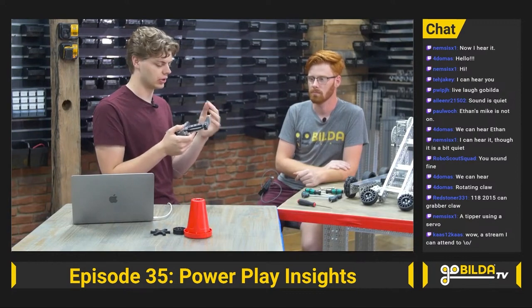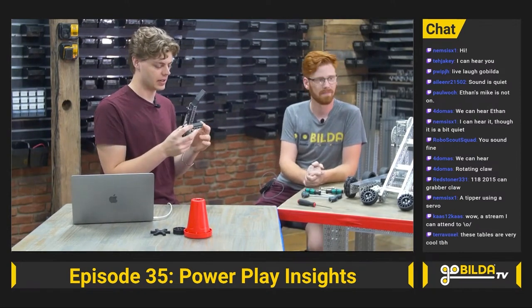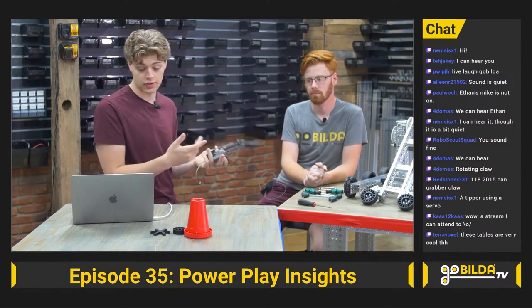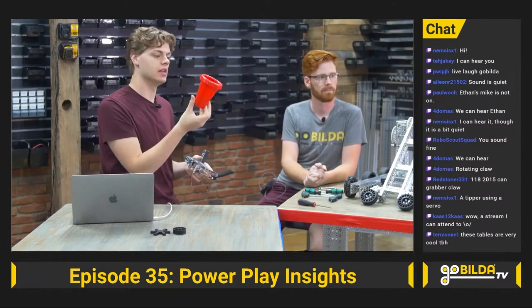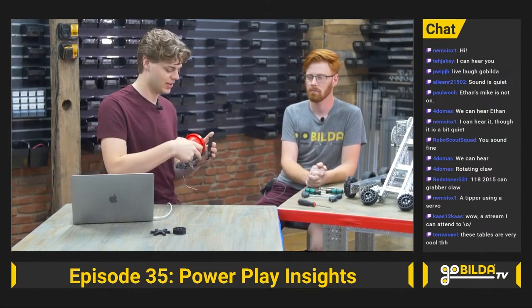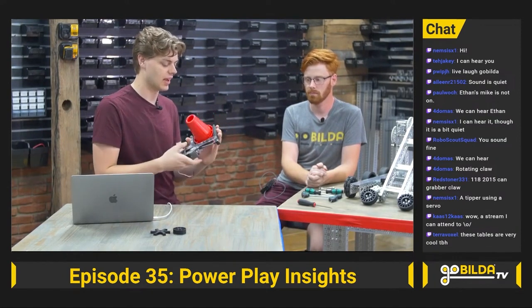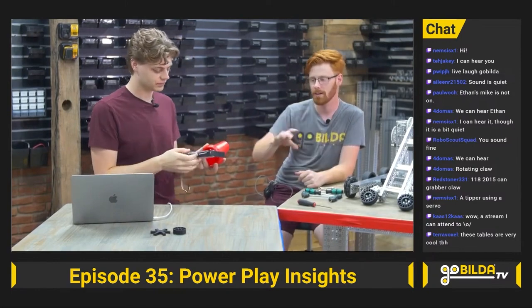I'll need to look back at the actual name of this material later — it's like a foam rubber tape, about a quarter inch thick, and it has enough compression to conform to the contours of the block. Coincidentally, the Skystone blocks are four inches wide and the cones have a four-inch diameter base. So this claw would actually work if you wanted to grip the cone base — and when I say it works, I mean it works.